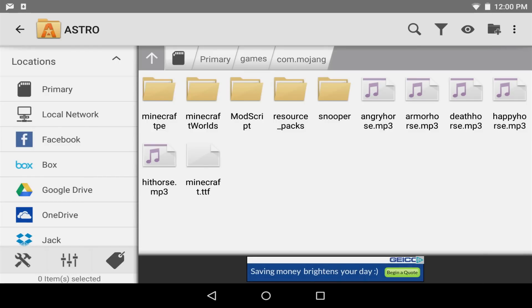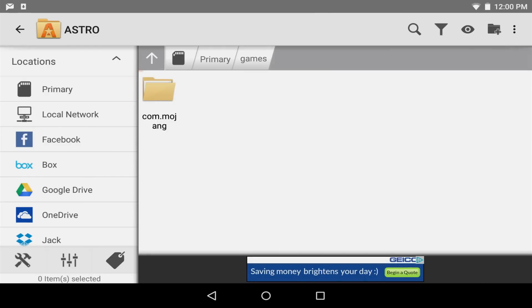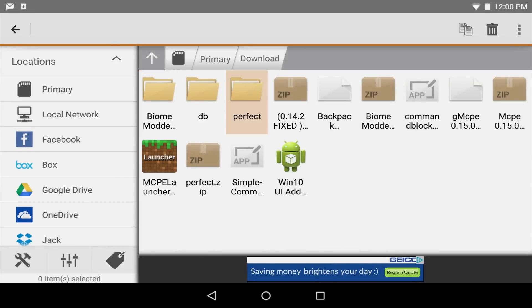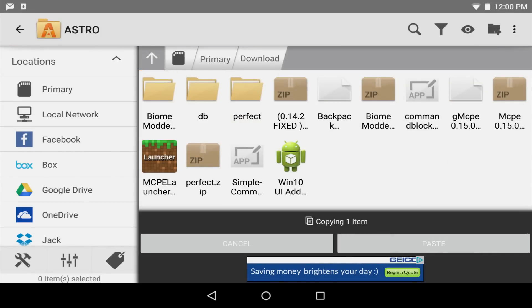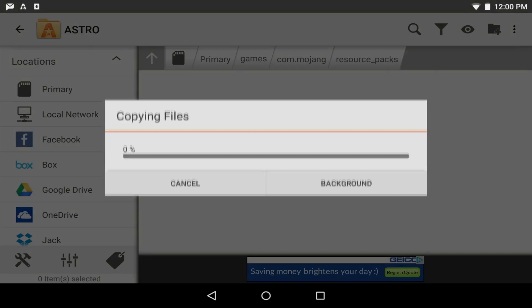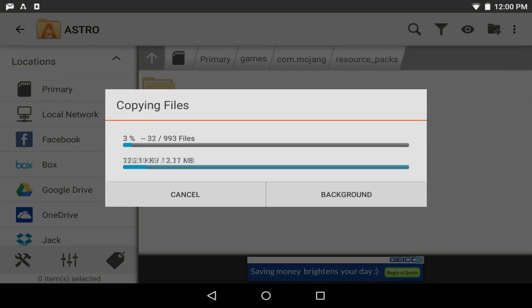And as you can tell, the folder has been created. So now what we need to do is jump back into our downloads folder, grab the unzipped texture pack, copy it, go back over into the games folder to the folder we just created, and paste our texture pack. This should take just a second — I'll go ahead and speed this up for you guys.